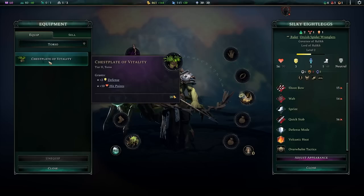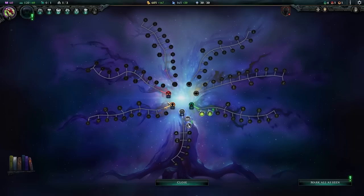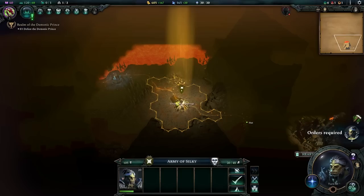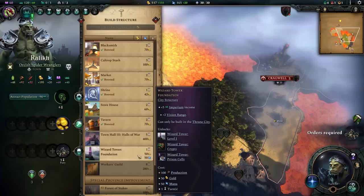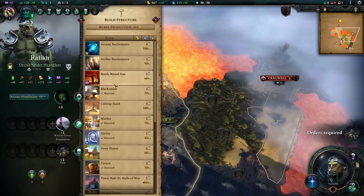I'll give my leader the chest plate of vitality for plus two defense and plus 10 health — a massive effective HP increase. I'm taking my units into my territory and sending my hero underground. I'll take fruitful integration so founding and absorbing cities takes less time, and military engineering so outpost construction is faster. I'll bring my hero underground to get that started. Next objective: kill Hartheim. I'll give them a whispering stone for now but we will be killing them.